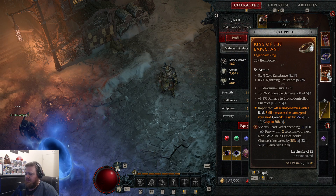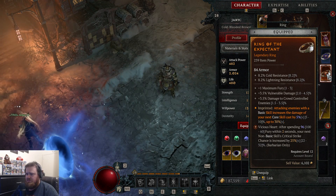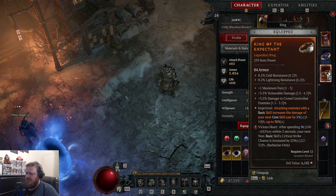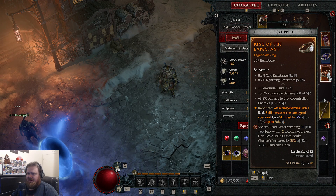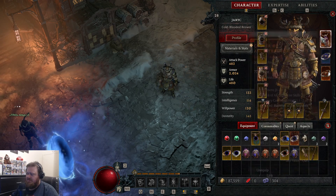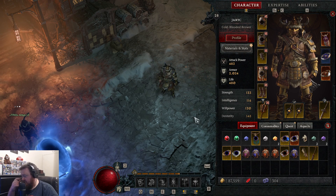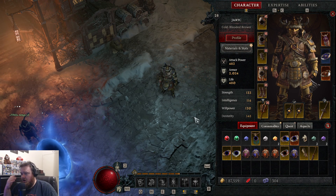This one right here: after spending 96 fury within two seconds, your next two non-basic skills' critical strike chances increase by 25%. I think this one is pretty good so far — I've gotten a decent amount of use out of it. But honestly I haven't really been paying attention; I've just been slotting stuff in trying to get the armor bonus.